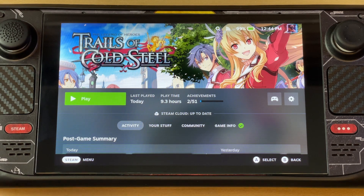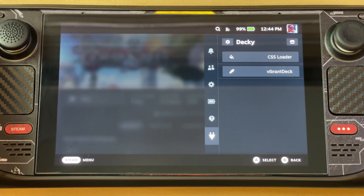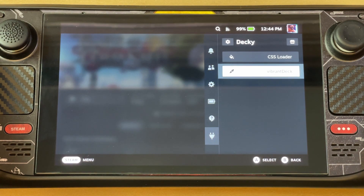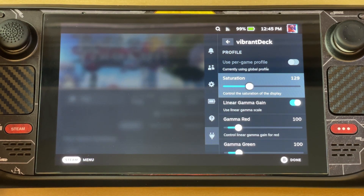Now I will show you how to have that. This is a plugin called Vibrant Deck. You'll notice there's now an additional item down below — it's a plugin. If you go to Vibrant Deck, you'll have an option that says 'Saturation.' By default it's 100, but if you increase that — even to 140 — it's already really, really good.